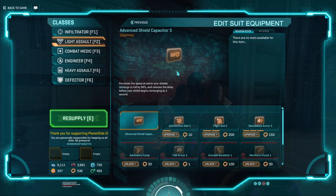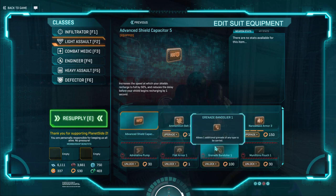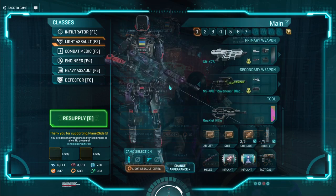For your suit slot, I would go for Advanced Shield Capacitor. It should already be your starting freebie, and it's good. It's comfortable to use. It's basically just a free buff where your shields will regen faster and start regenerating sooner. Most of the other picks here are also fine if you're a more experienced player — Flak Armor has its uses, the Ammo Belt has its uses — but I'd probably just stick with Advanced Shield Capacitor because you get the max rank for free anyway. It's always in effect and will just always be helping you.